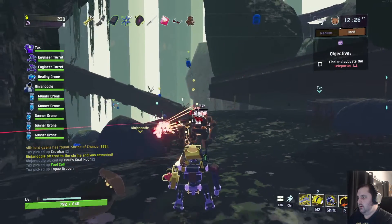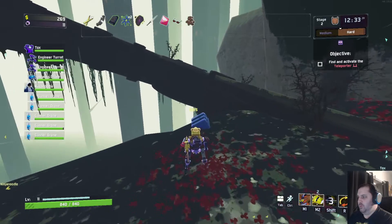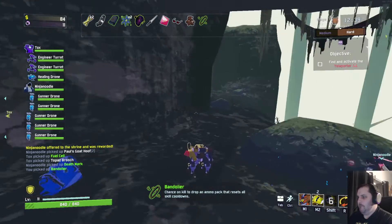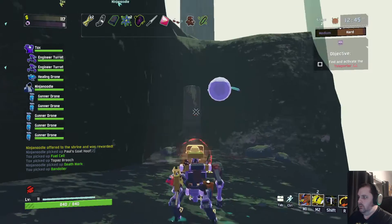Has anyone seen the portal? Not yet. I kind of just assume at this point when we're messing around for a while — all right, so Tox, he's probably already found it and he's just waiting on our dumb asses. What does this Q even do? I don't know. I'm doing a drum thing?